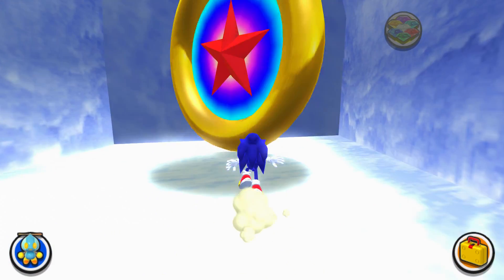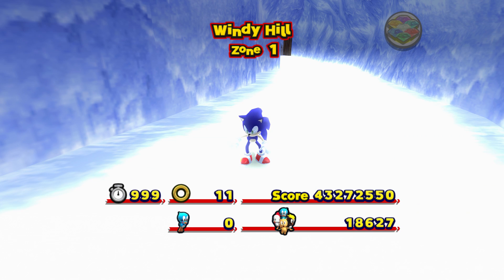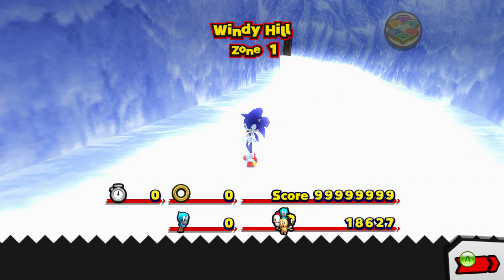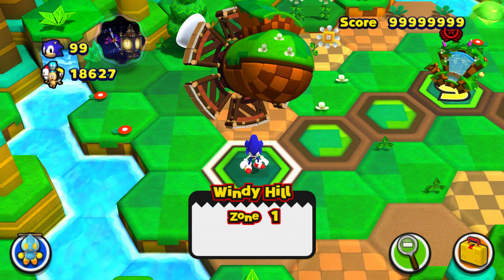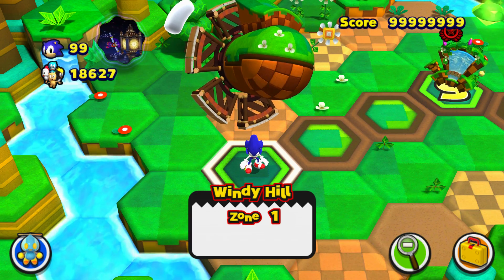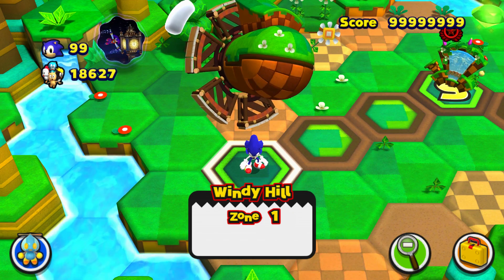Okay, this time no messing around - we complete it. Ice Cap Zone 1. Why is the score moving when there's no score moving? Okay, I guess that happened, so whatever. We got a score of 9. Good thing I backed up my save data. Anyway, that brings us to the end of this video - we showcased the Sonic Adventure DX project, which was Emerald Coast and Ice Cap. So make sure to like this video and leave a comment letting me know what you thought.